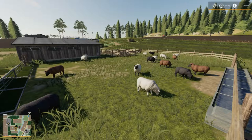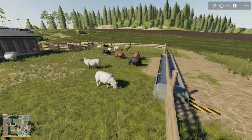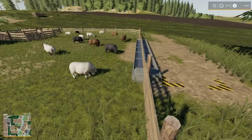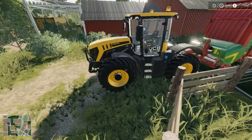Welcome back everybody to Farming Simulator 19 here on New Woodshire. Today we gotta get all that grass up out of these fields so we can make these babies happy. A long one for cows.